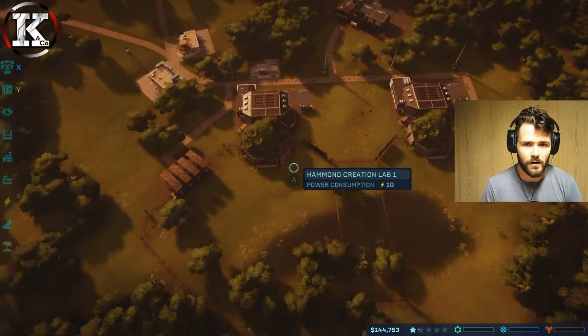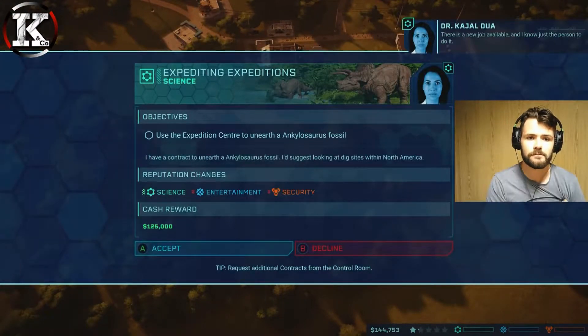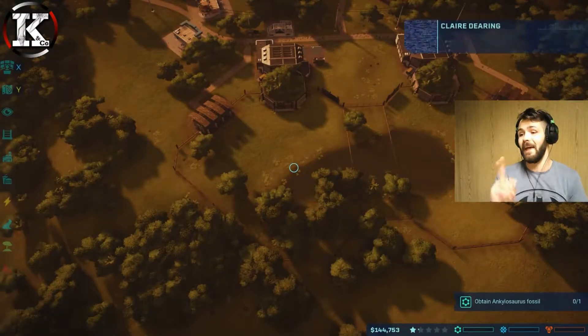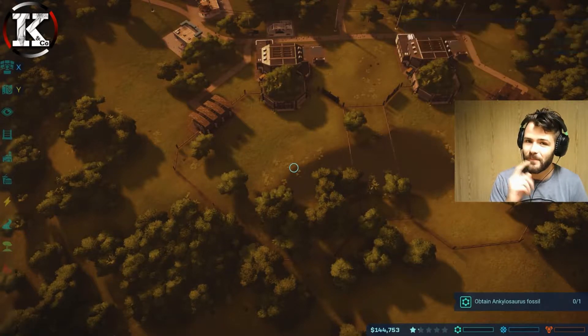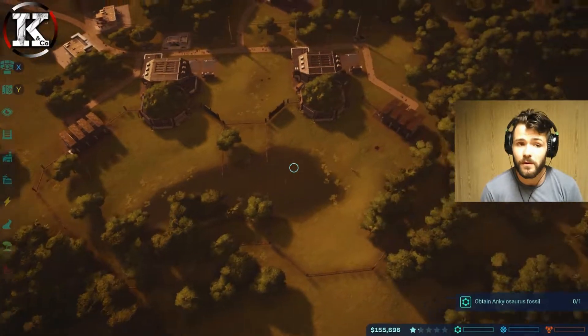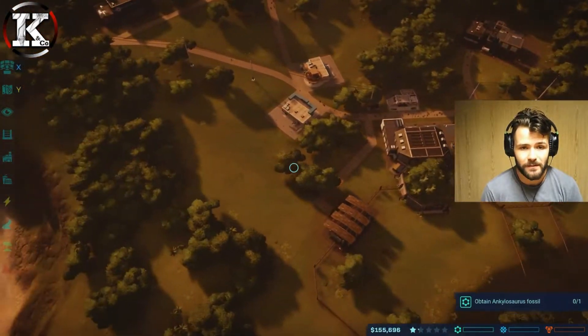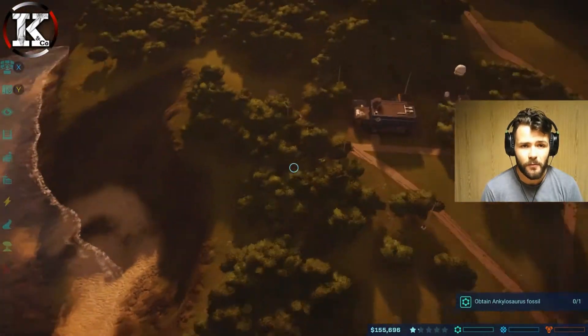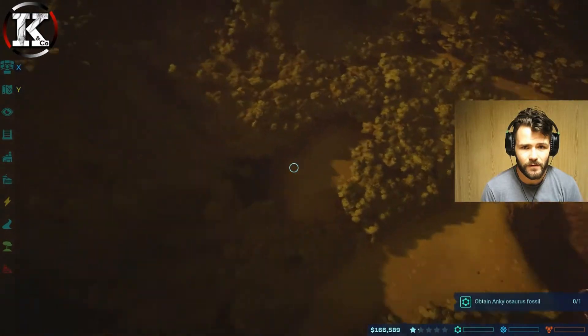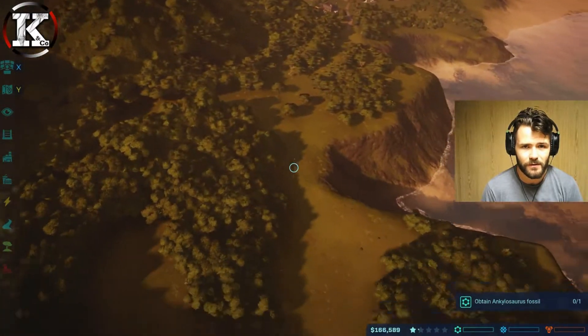There's a new job available: use the expedition center to unearth an ankylosaurus fossil - don't let this opportunity pass you by. We don't have an expedition center though. Maybe we can build one, but we need to get some money first. I'm probably going to put the expedition center up in the back here with the research center - this will be our little research area up here.